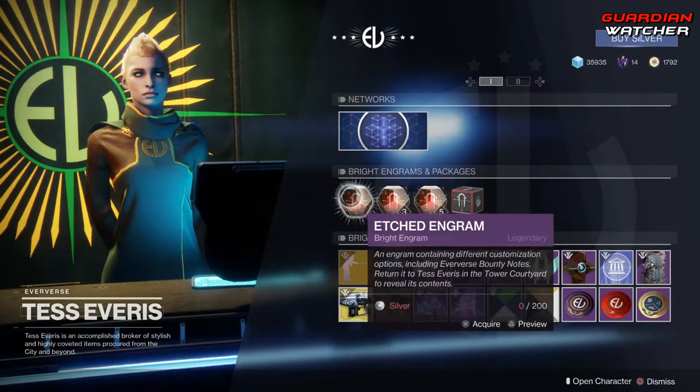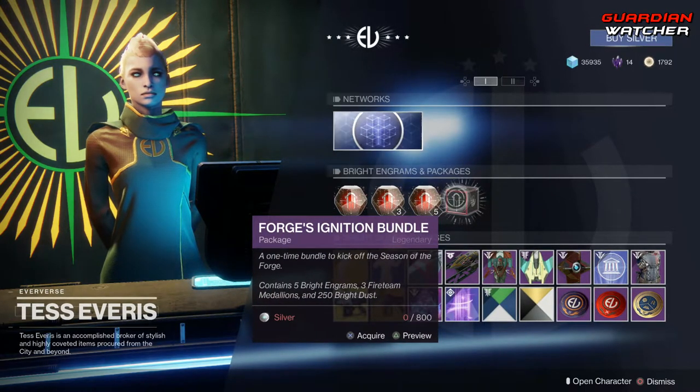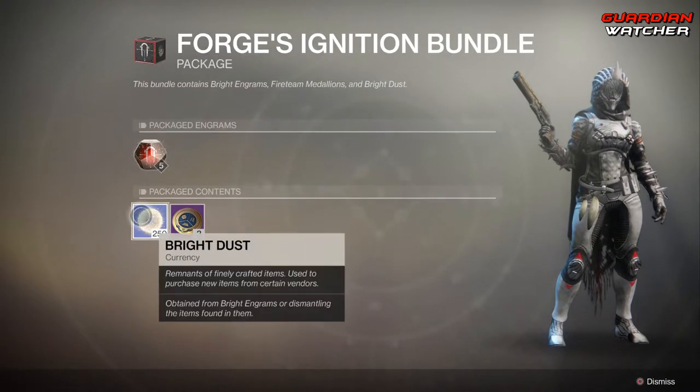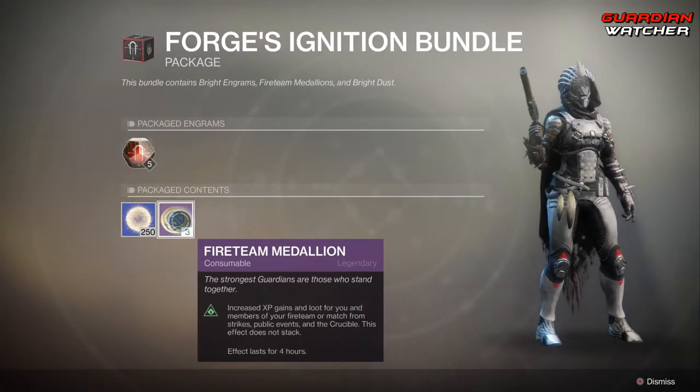Coming down here we have your Etched Engrams as well as the Forges Ignition Bundle, which comes with five Etched Engrams, 250 Bright Dust, and three Fireteam Medallions.